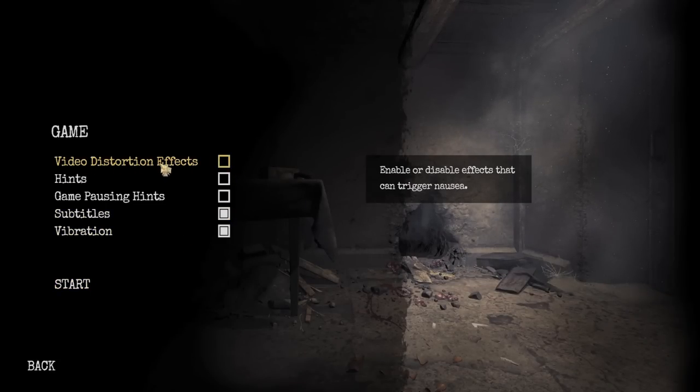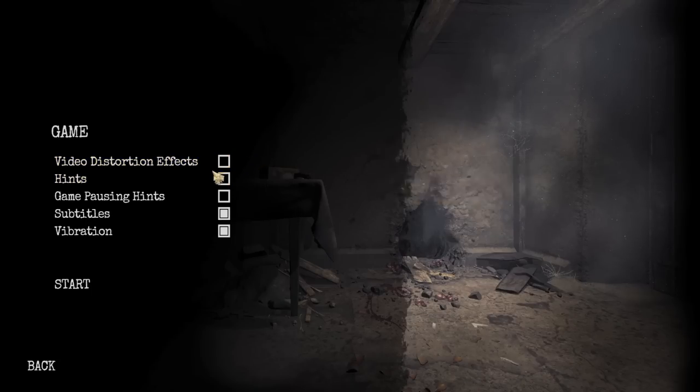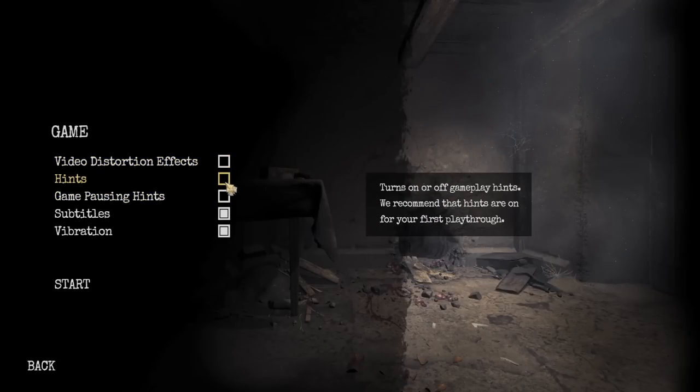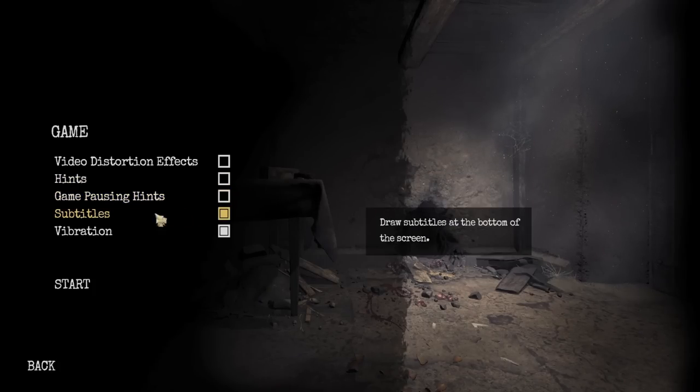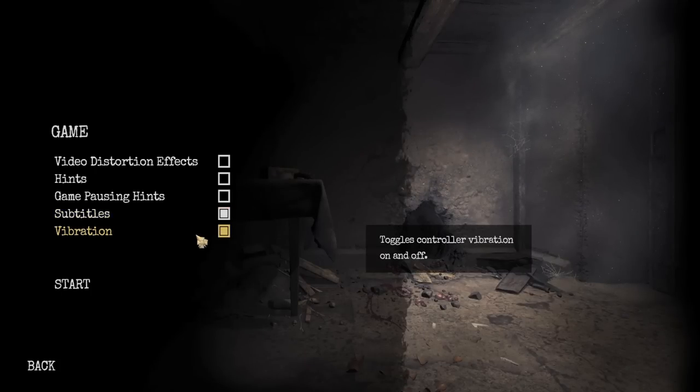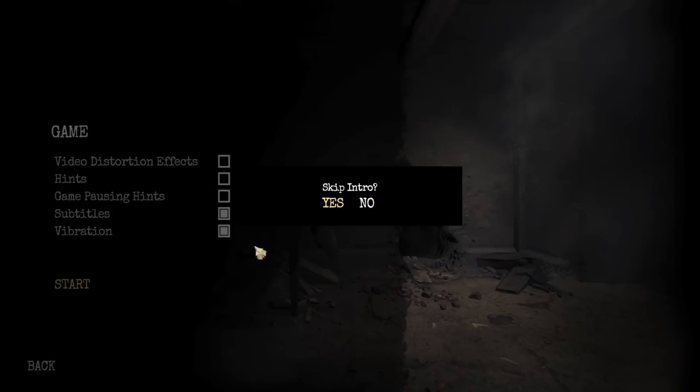I'd recommend turning video distortion effects off because they can be very nauseating. If you have hints on, turn game pausing hints off because that's just going to waste time anytime they get on your screen. There is a brief moment where subtitles save a little bit of time, just a couple of frames — not super important, but if you want the most optimal strats, turn subtitles on. Vibration is up to you.